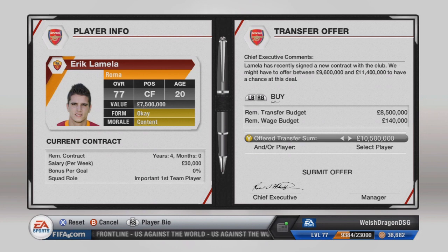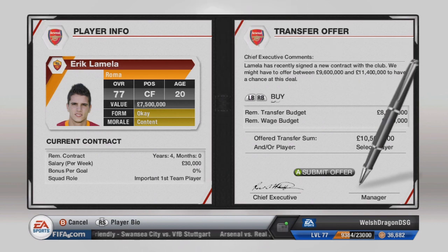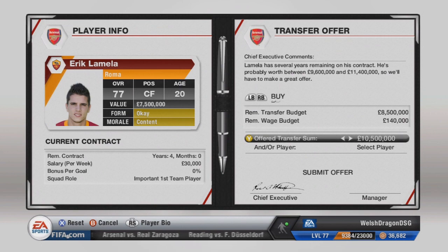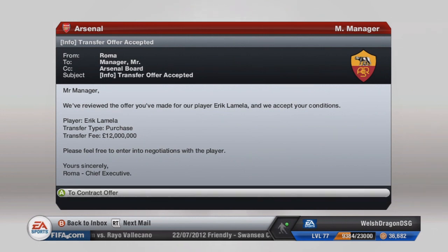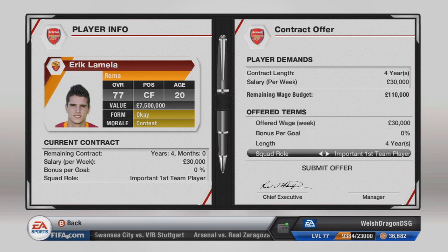I put an inquiry in for him and they wanted 10.5 million, which I thought was understandable given his potential of around 86. I offered 10.5 million but Roma came back wanting 14 million. I decided to go in with a 12 million bid — slightly over his predicted value — and they did end up accepting, with around 45,000 pound wages as an important first team player.